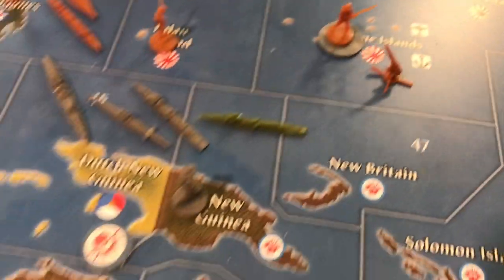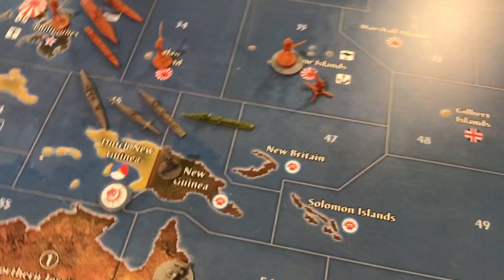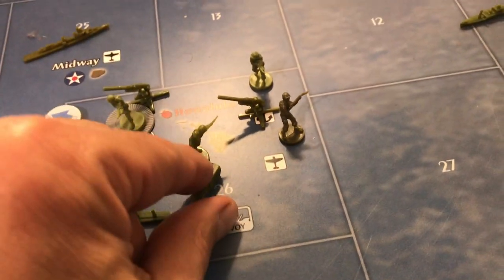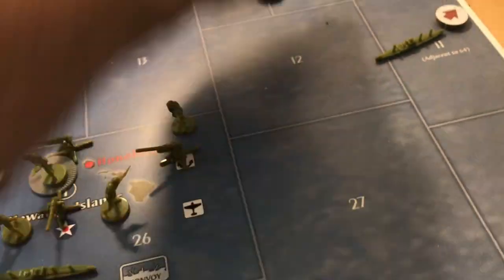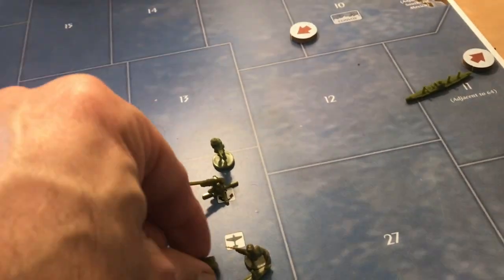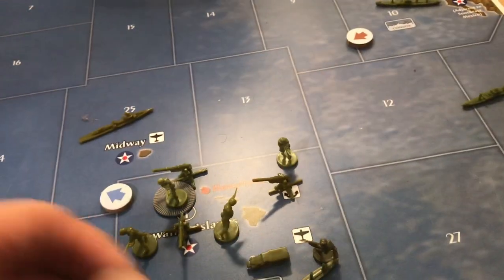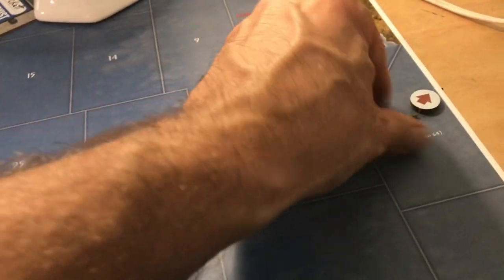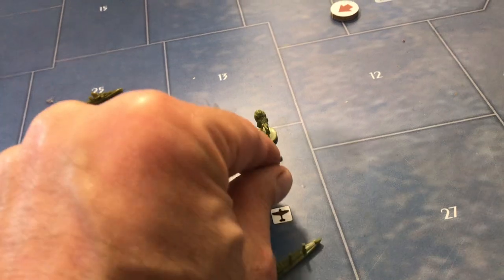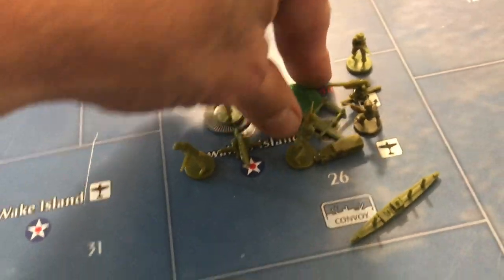Let's get over to the other side of the board. Dutch wanted me to bring this destroyer down to zone 46, so I'll do that. This is my second time through — these guys were actually over here, brought over in the non-com, and the transport actually goes back. This transport is going to go to the eastern side. The planes that were here in Hawaii go to Queensland.